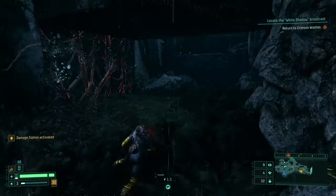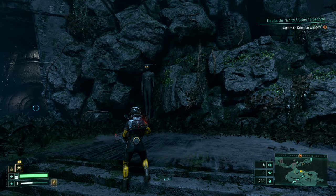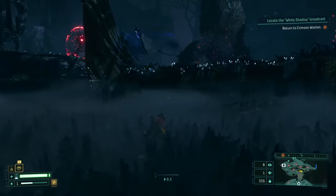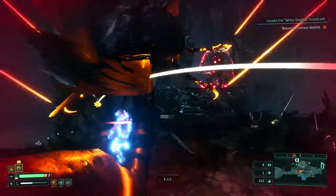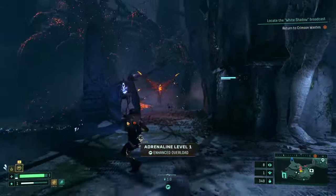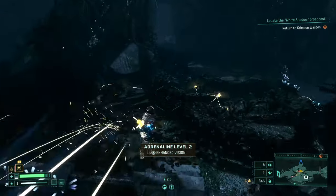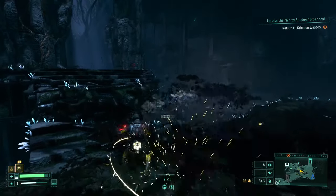Use your melee to break down vines and certain statues with glowing eyes — you can also shoot them — to earn obolites. There are also harder-to-find secret rooms: look for a glowing reddish wall that appears fragile, which you can break down with your sword to find an item inside. These won't show on the mini-map, so keep an eye out.